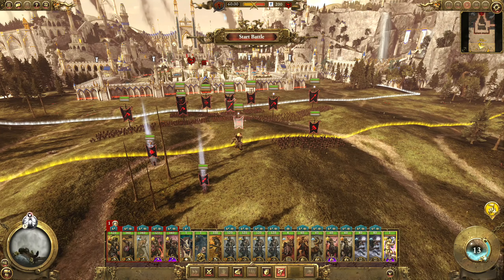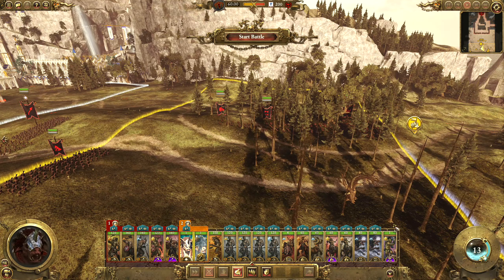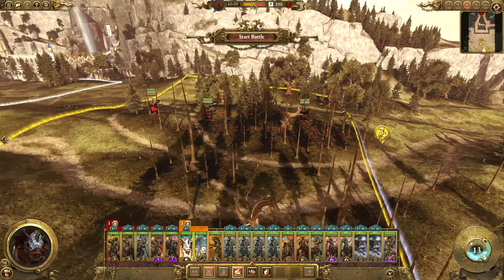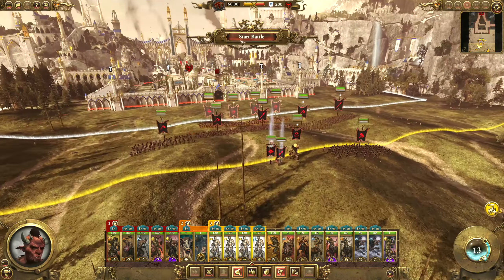This big boy can just sit in the middle, help bash down the gate initially. Those two are going for the gate. And we'll of course have reinforcements coming in. Alright, let's start the battle.